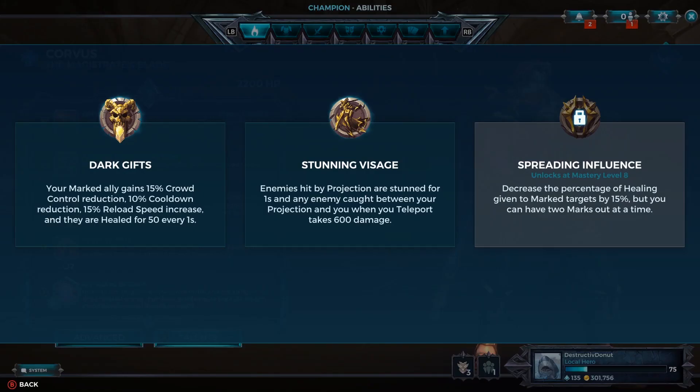Moving on to the talents — we have Dark Gifts, Stunning Visage, and Spreading Influence. Dark Gifts gives your marked ally 15% crowd control reduction, 10% cooldown reduction, 15% reload speed increase, and they are healed for 50 every one second. That's a lot for one talent with a lot of benefits and no real negatives. The reload speed increase is great for champions like Koga or any high rate-of-fire champion, though the healing only applies to the Mark of Fate target, not Abyssal Reconstruction.